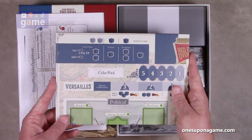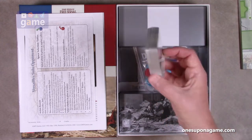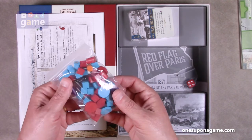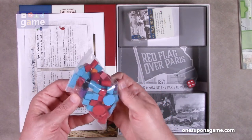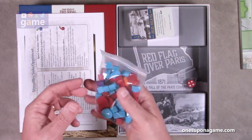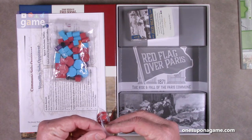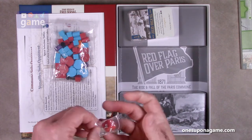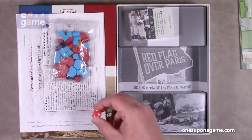Then we've got the game board — we'll take a look at that in a moment. We have some cards we'll open in a second, a bag of wooden stuff with markers, large cubes, discs, and the traditional cylinders with stars on one side — but it's not a coin game. And we have one six-sided die. It rolls a two, which probably means you die on the first turn and your game is over.